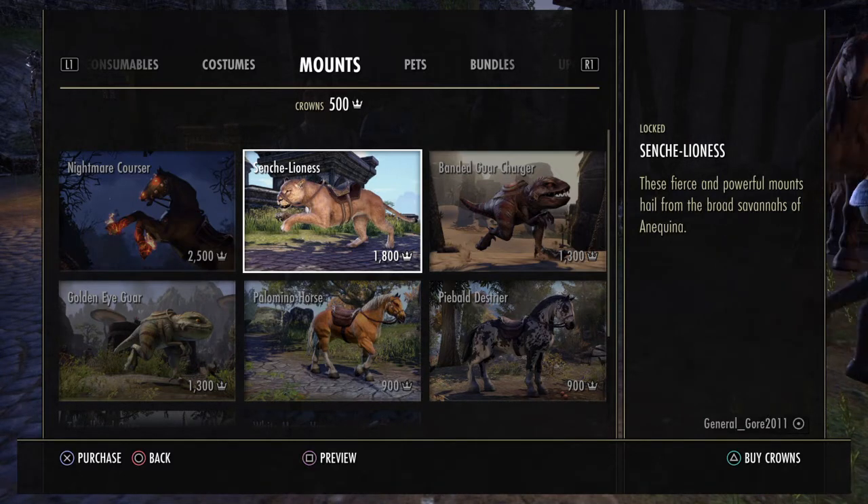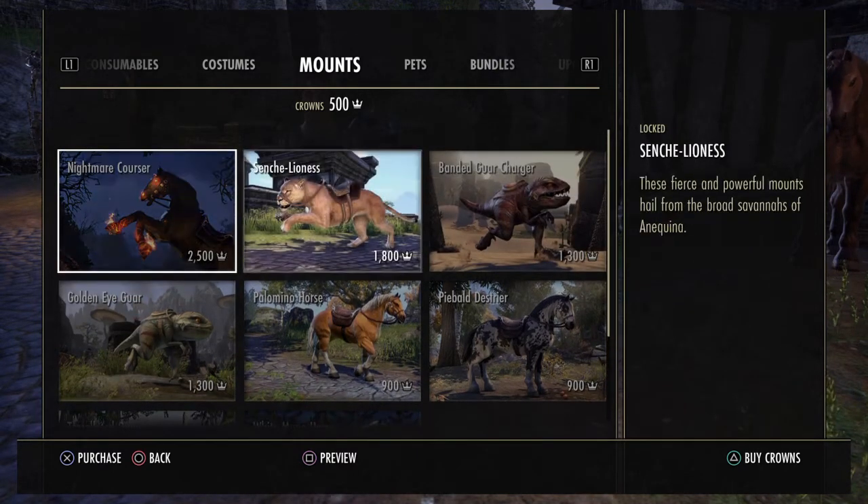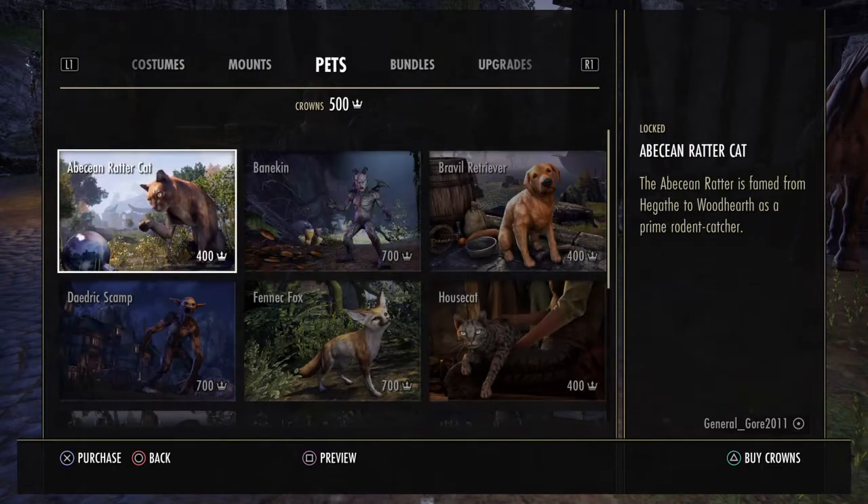You can also go through the crown store. There you go - that's the lioness, which I think I've seen quite a few people on. But you can get other stuff as well - a wrapped-looking thing, and other stuff too. You can get a bear.